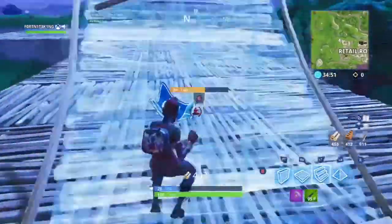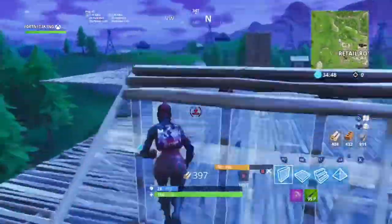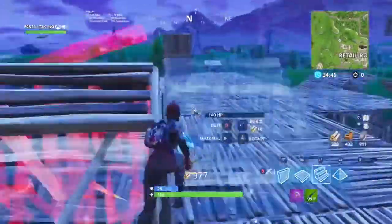So this is the zig zag ramp rush. All you need to do is zig zag and put down ramps. But if you're getting shot by a duo or a squad, you can put down a wall.